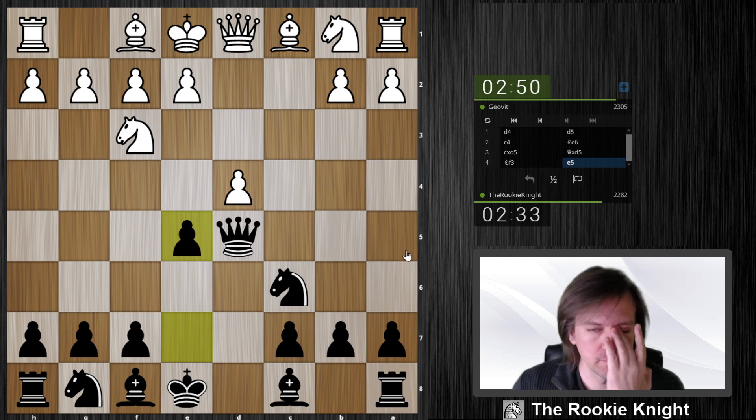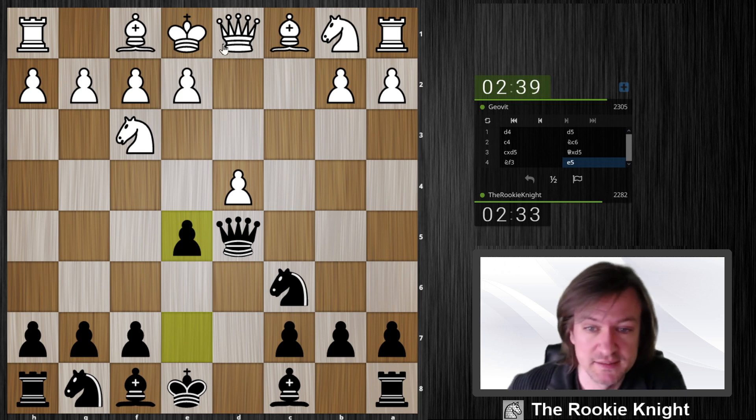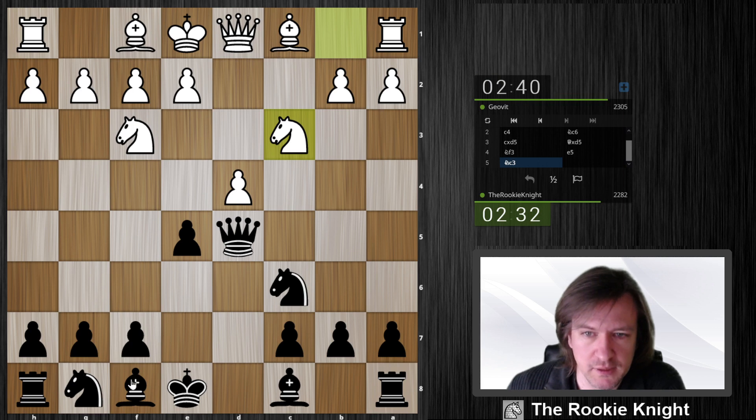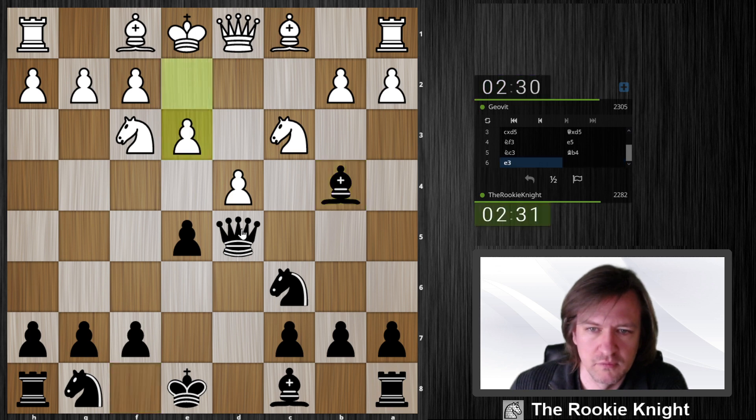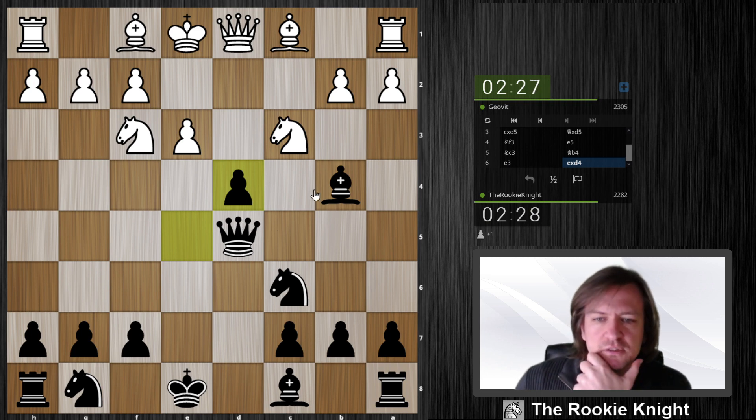Knight c3, bishop e4. The thing is, what happens if he takes here? Maybe I just exchange queens and claim that white's king is in the center and I can maybe attack him later on. Here I wanted to play bishop e4 to pin the knight — it can't move. I think I'm fine because my idea is to play against the isolated pawn on d4 later on.